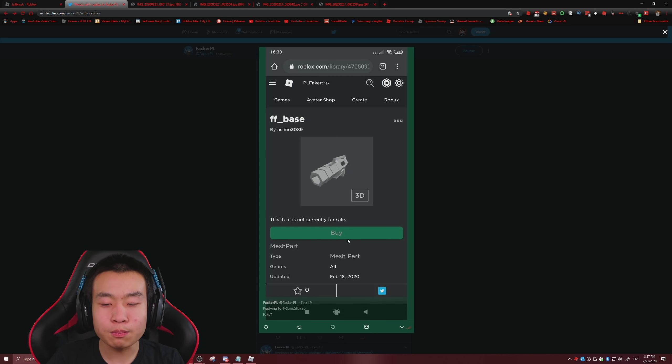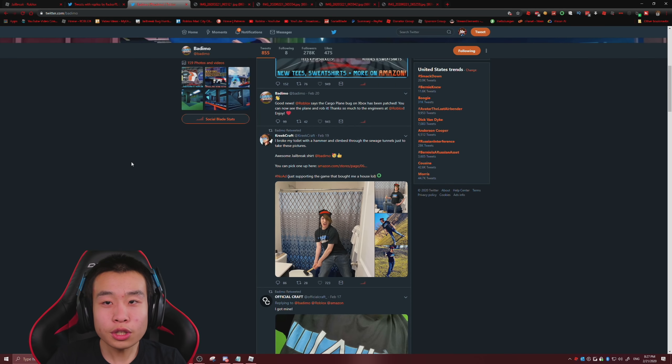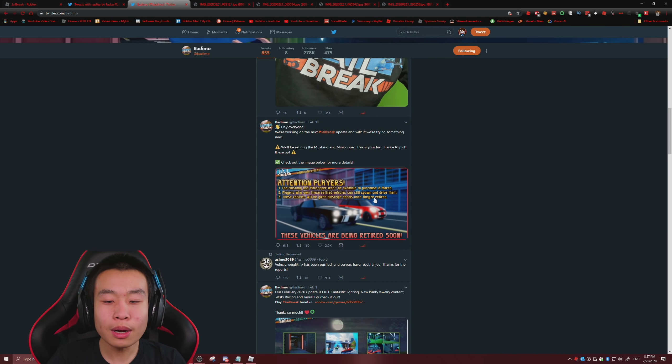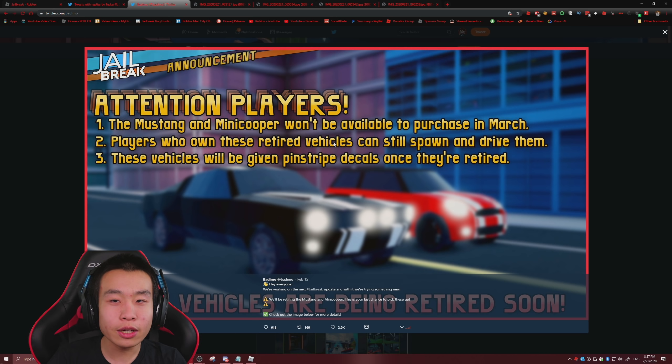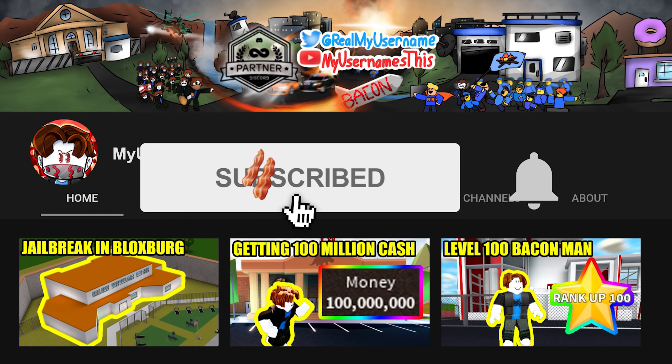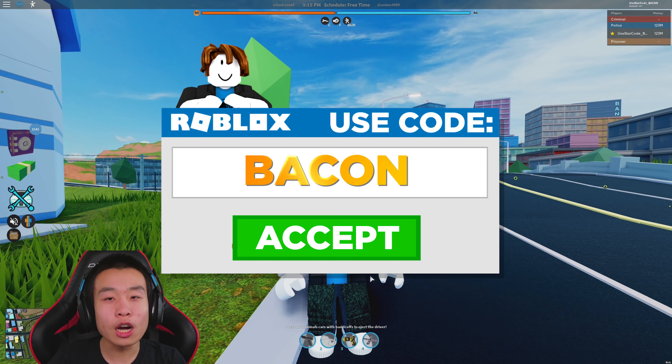It looks like he's on mobile, so I don't think it is possible to inspect element on mobile, which is good. It was also hinting at some things about new missions and new weekly updates possibly. I don't think they're going to have weekly updates just because Bad CC is super busy, and that's probably why the updates are more on the aesthetic side. We're getting the Mustang and Mini Cooper replaced, and obviously if they're getting replaced, we are getting a new car. I'll have more information on the new car later in this video.